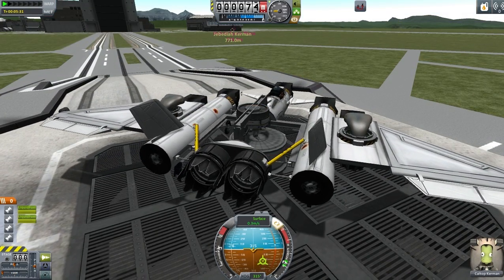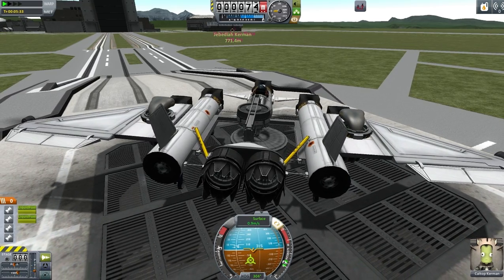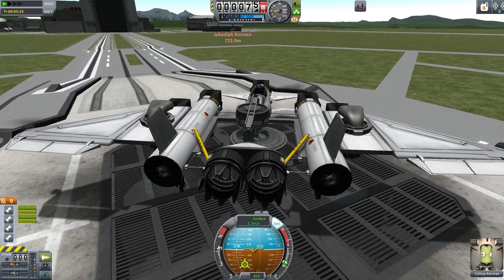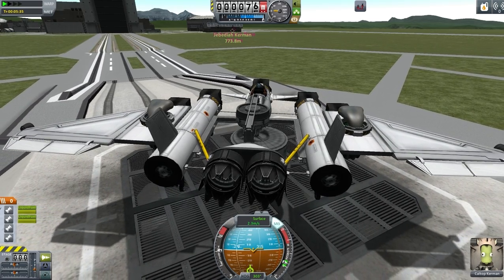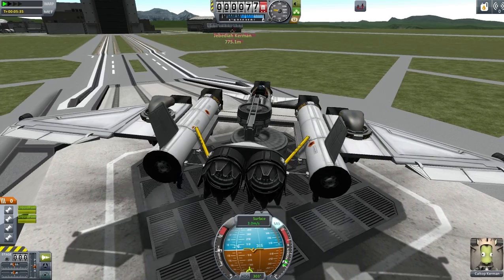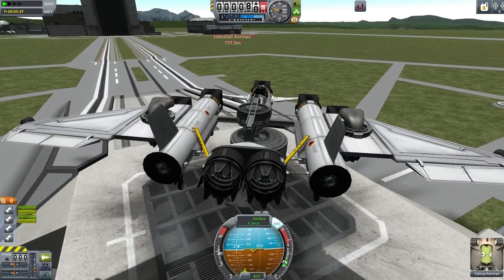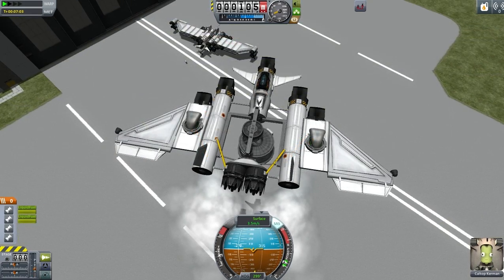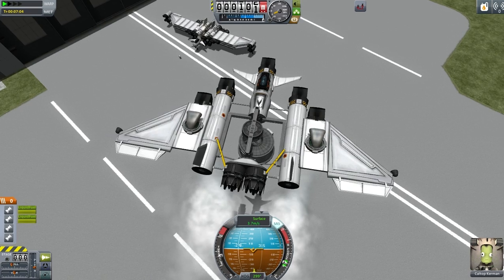Here you can see we're going to do a VTOL takeoff. I haven't free-gimbaled the claw, so there's a little bit of a tendency for the craft to want to lean to the right, but it flew fine. Here we are coming back and landing at the hangar.